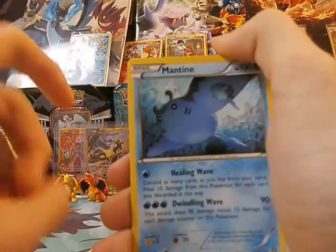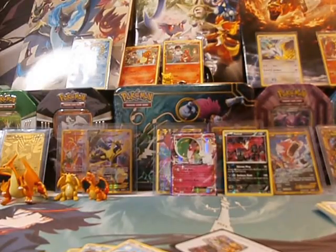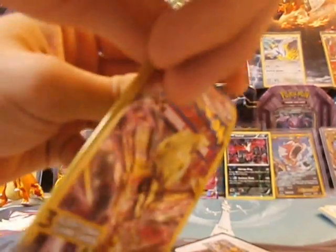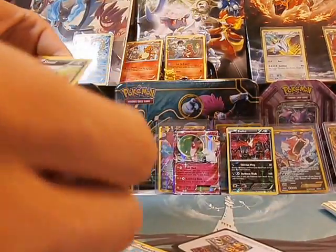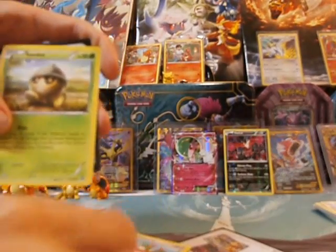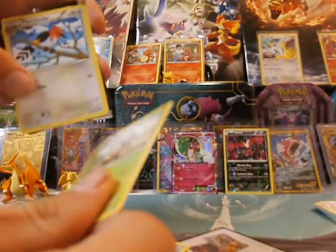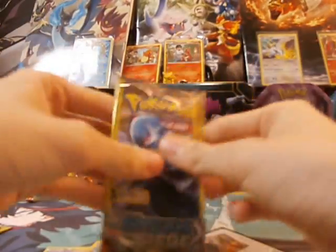Marill. Manatee. And a Hawlucha. That sounds like 'Halahatcha.' Hawlucha. Ain't no Halahatcha, girl. See what we got here. Sneasel. C-dot. Fletchinder. Alright, next one.